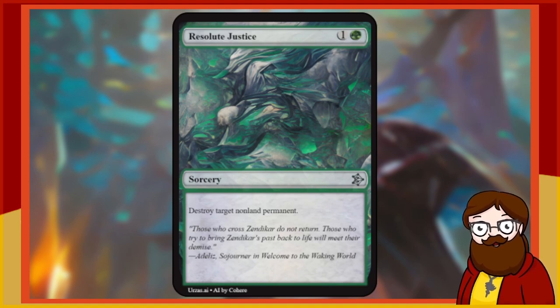Resolute Justice is a 2-mana green sorcery — destroy target non-land permanent. A 2-mana kill spell that hits any non-land permanent. That's actually really strong now that I say it out loud — I kind of forgot it didn't hit only creatures. This card is busted. I'll allow it — we could use some removal in the set, and having some really cheap removal is probably not the end of the world.